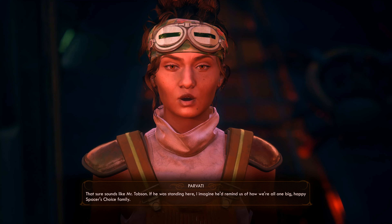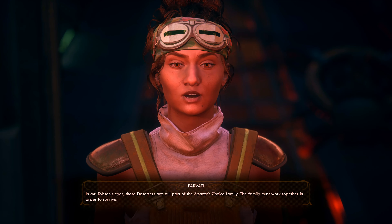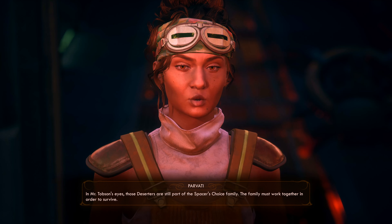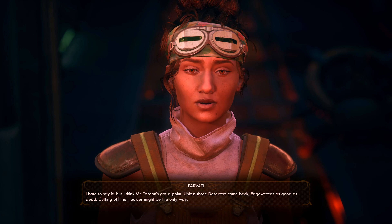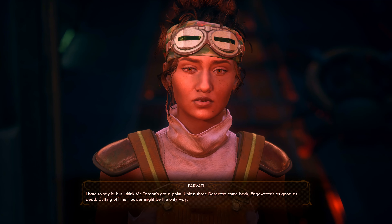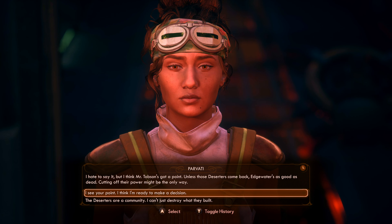It sure sounds like Mr. Tobson. If he was standing here, I imagine he'd remind us we're all one big happy Spacer's Choice family. In Mr. Tobson's eyes, those deserters are still part of the family - the family must work together to survive. I hate to say it but I think Mr. Tobson's got a point; unless those deserters come back, Edgewater's as good as dead. Cutting off their power might be the only way. I do see that point - I'm gonna see what she says to the deserters' community.